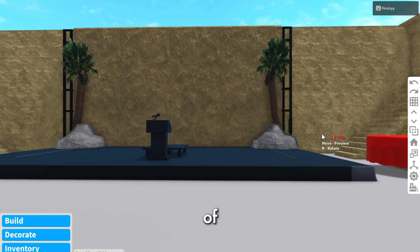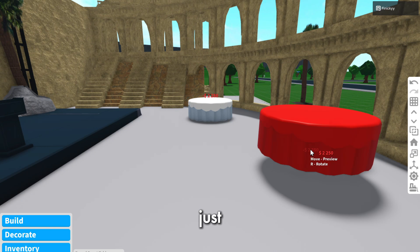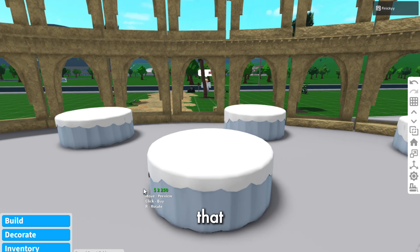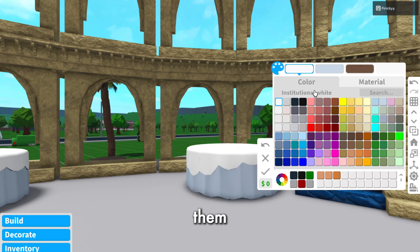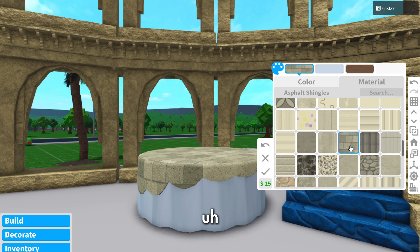Let's go ahead and grab something else. I think we could have a bunch of event tables for VIP — just put those right there, a couple of them. I think that looks pretty okay. Let's color them — I'm thinking of like a big beige kind of pattern.